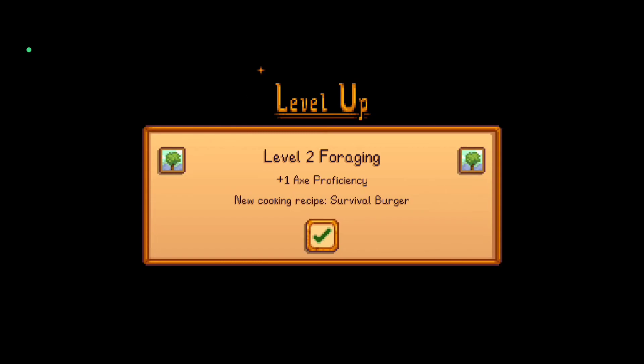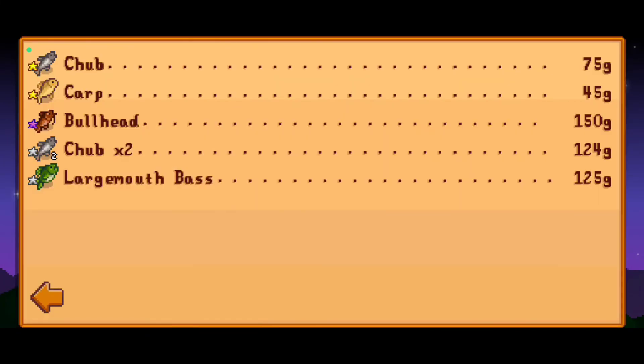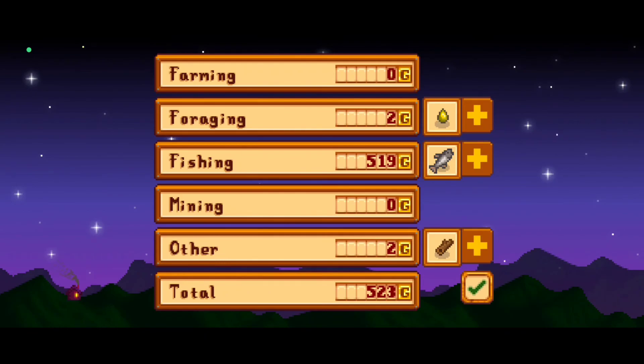Goodbye for now my friends, I hope to see you later. Thank you for watching. Sap gives you two gold which is nice. Mixed seeds don't give you anything. For all the other fishes we caught, we earned this much gold. One piece of wood also sells for two gold. We have an additional 523 gold total. Goodbye, see you later!